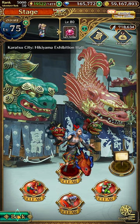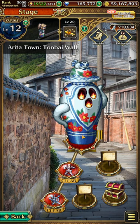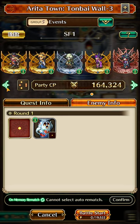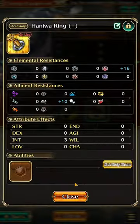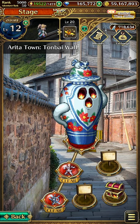Fifth, we will be at Arita Town, Tombai Walk. Here, clear any of the notes with a party member being equipped with a Haniwa accessory. Once the battle is over, this chest will appear — grab the stem within it.